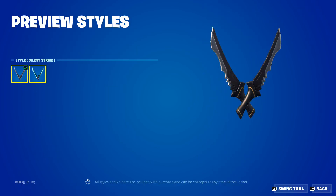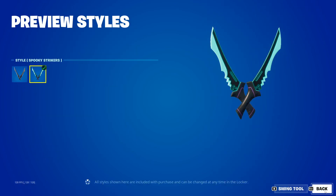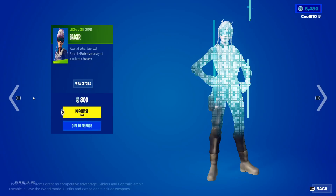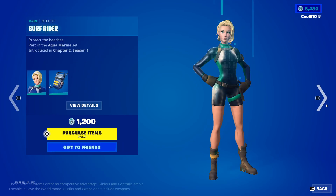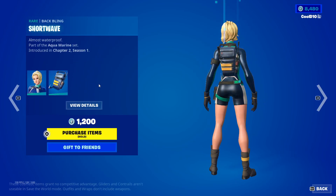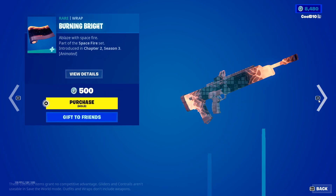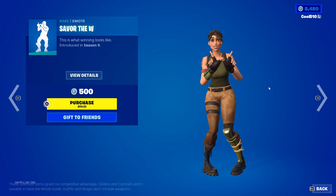We got Default Spooky Strikers, then Weathered Black. Next up we got Dailies — Bracer, Surf Rider, Short Wave, Spectral Axe, Burning Blaze, Save the W.